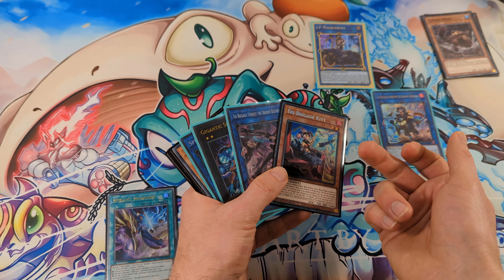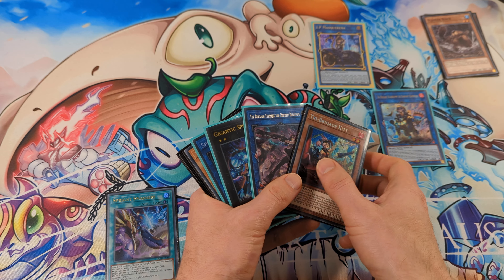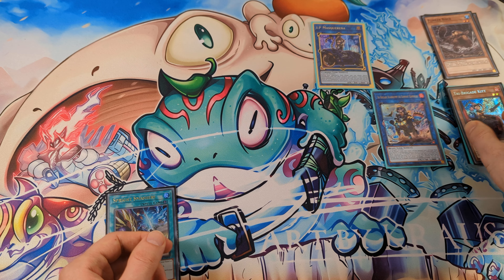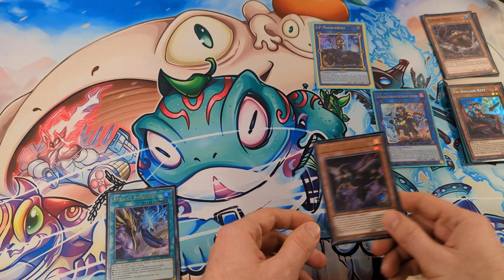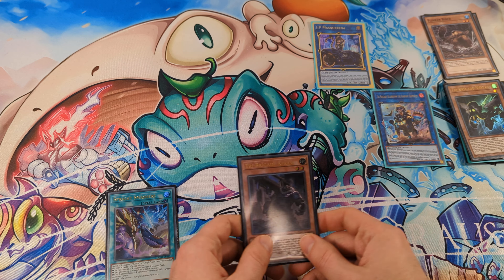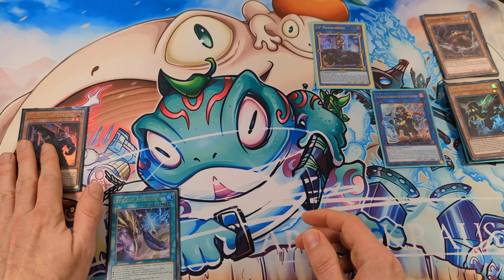Activate the effect of Kit, chaining Farajit. With Farajit, draw one card and return one card. With Kit, send Nerval to the grave. With Nerval, search Keras. We haven't normal summoned yet, so we can normal summon Keras and activate its effect to banish two monsters from the grave.